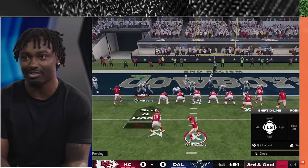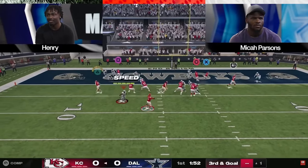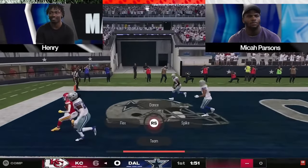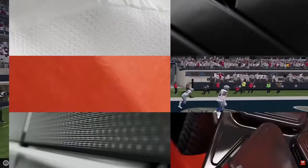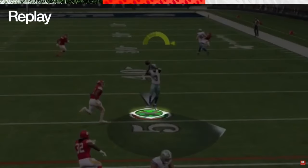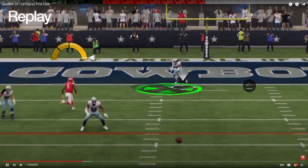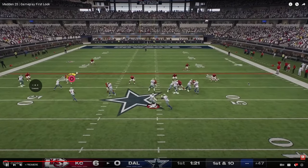Looks like a double-A gap for Parsons. Dallas is probably going to run a lot of that. There's a bunch formation — a nasty little flat pass to the left and able to get a touchdown. Now we're looking at the free-forming. Okay, here's RPOs — first look at RPOs.